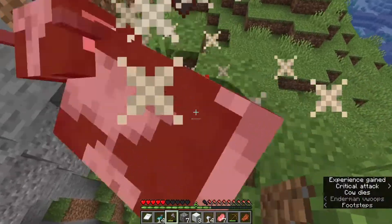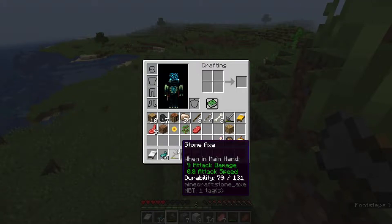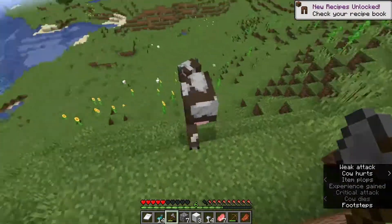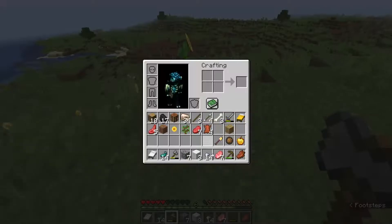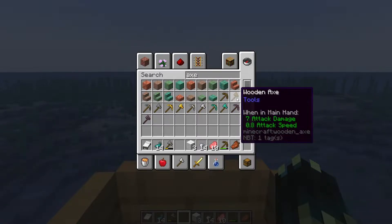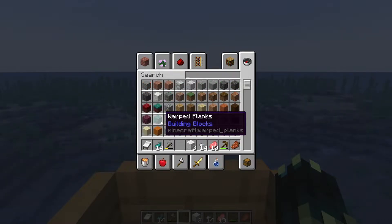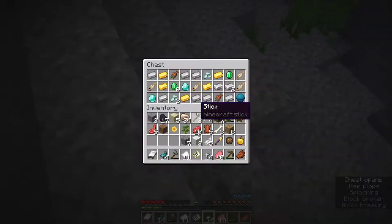Axes are really OP — nine attack damage on a stone axe? That is not normal. It one-hits pretty much every mob. I looked it up: a diamond axe does nine attack damage, wooden does seven, stone does nine, gold does seven, iron does nine, diamond does nine, and netherite does ten. I don't think that's normal — have they nerfed swords? Swords do four, five, six, seven, eight damage.